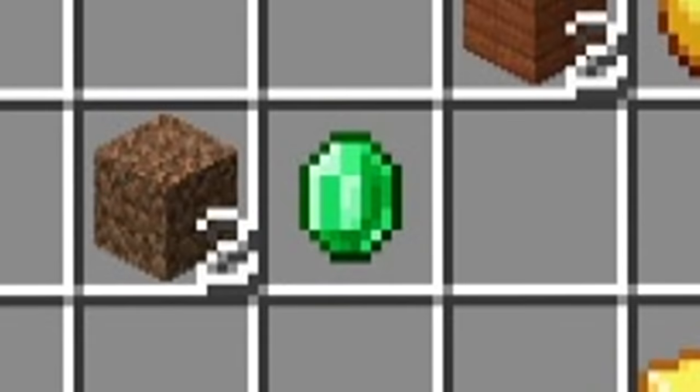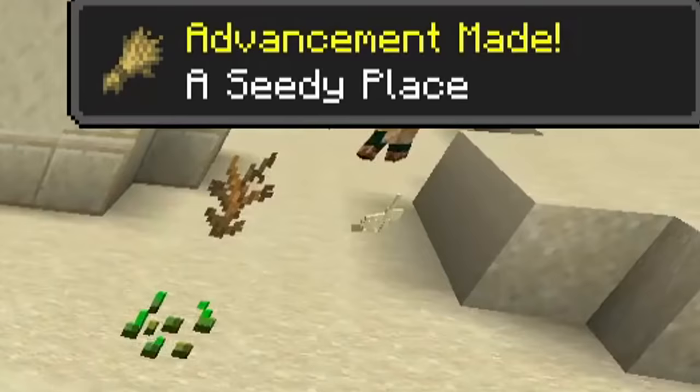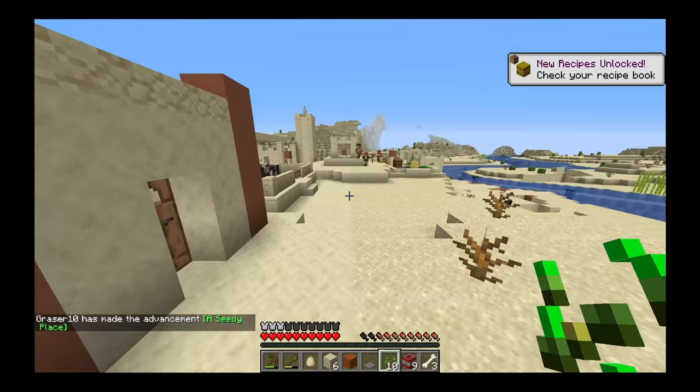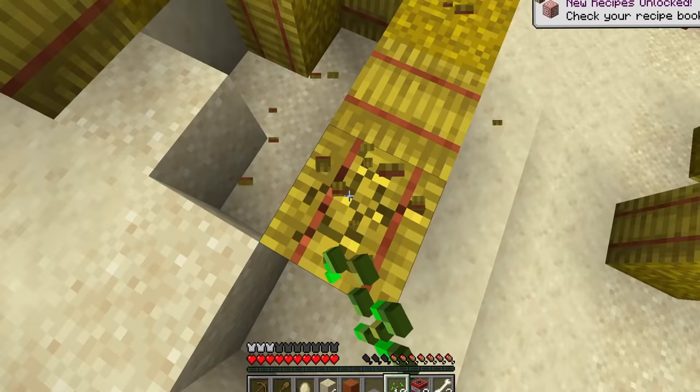We only got one emerald through this whole thing and I am hungry. Give me all this food — this is just wheat farms. I got an achievement. I'm helping you guys out with your farms, but they do have wheat here and I'm hoping they have more food than that. Please give me carrots or something. I'm not seeing any anywhere, but we do have hay bales.